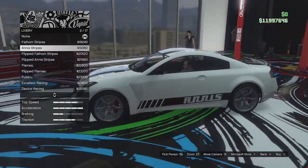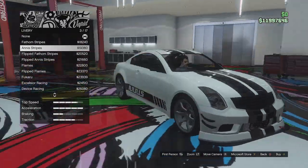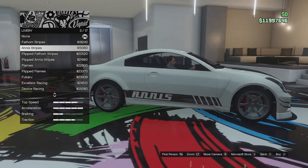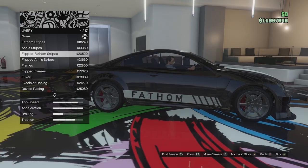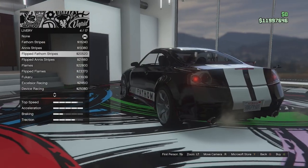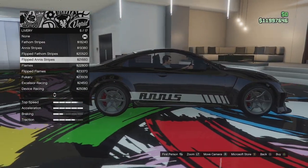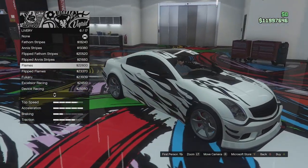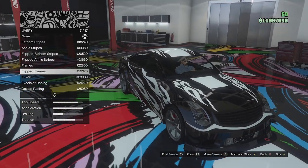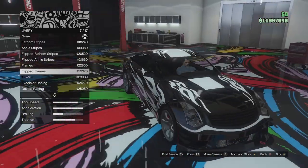We've got the anise stripes — it's not an anise vehicle, so it's a bit odd why they're included. We can flip that, which paints the whole car black with the primary colour as the stripe, and we've got the anise version of that. We've got flames and flipped flames.